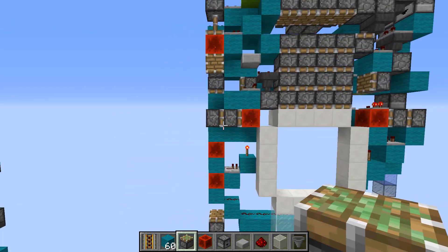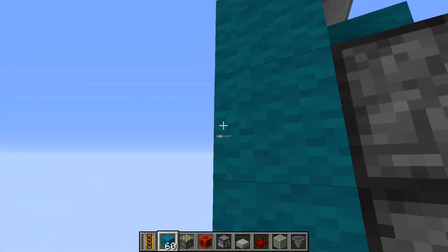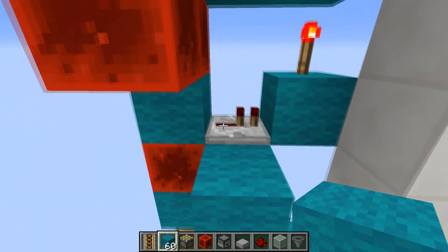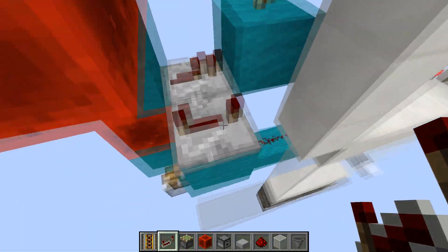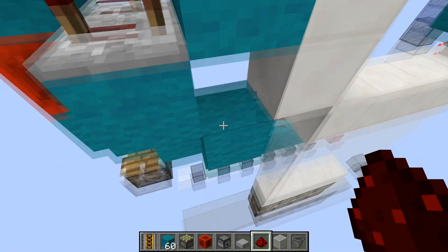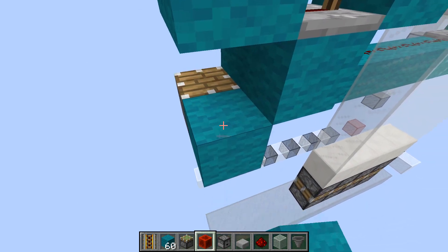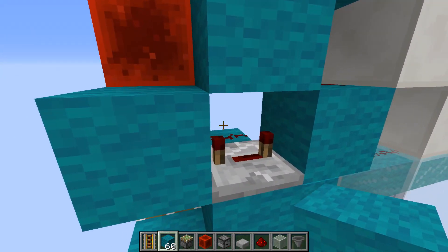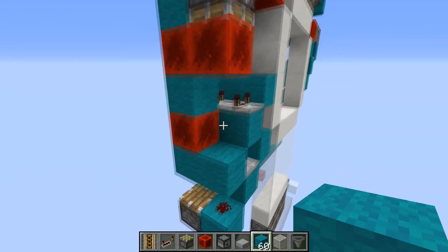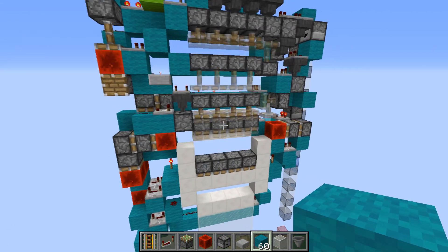Now to retract the redstone blocks and end this pulse, we're going to have a piston here powered by this repeater and updated by this piston extender which has a redstone block on it. This will go down and power a four-tick repeater, going down into a dust here, which will go into a three-tick repeater and into this block and dust here, which will power this piston and push it back up. So if we test it right now, the entire extent should work.